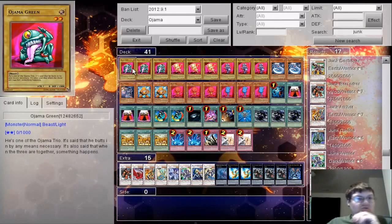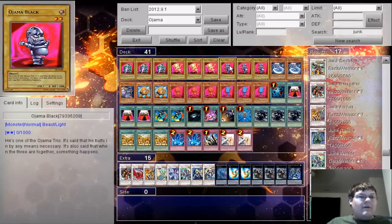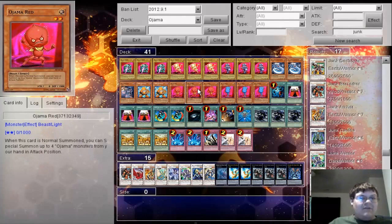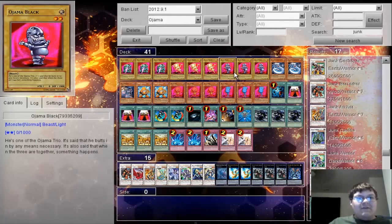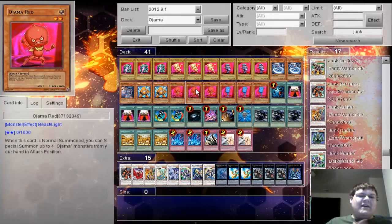To start, triple Ojama Green, triple Ojama Yellow, triple Ojama Black. Pretty much the whole engine is just some blues, some reds, some yellows, some blacks, and some greens. Basically, the whole deck is just rank 2 spam. Then you use the field spell to reverse the defense on the Gachis and just beat down your opponent.